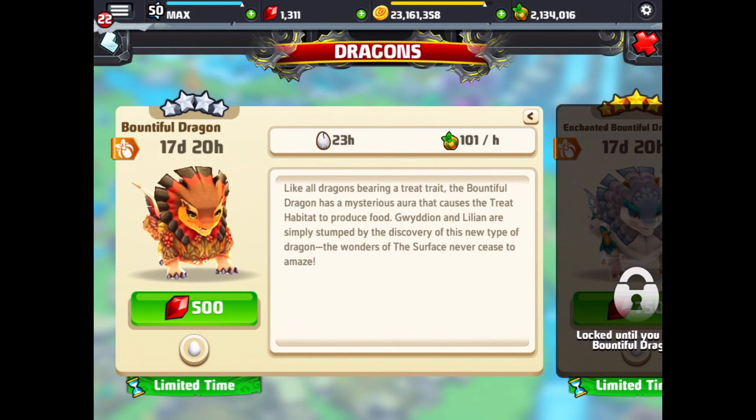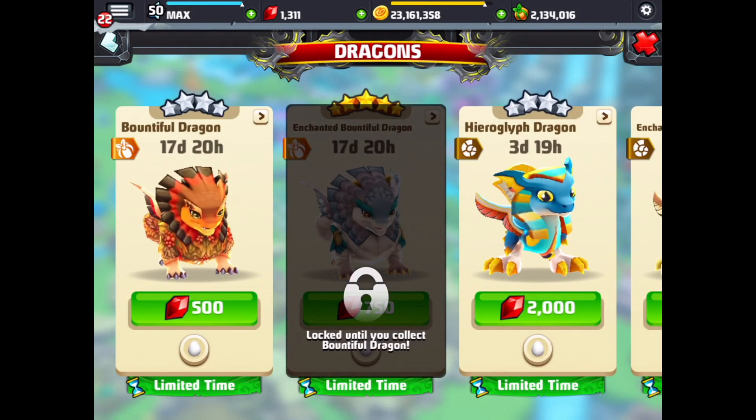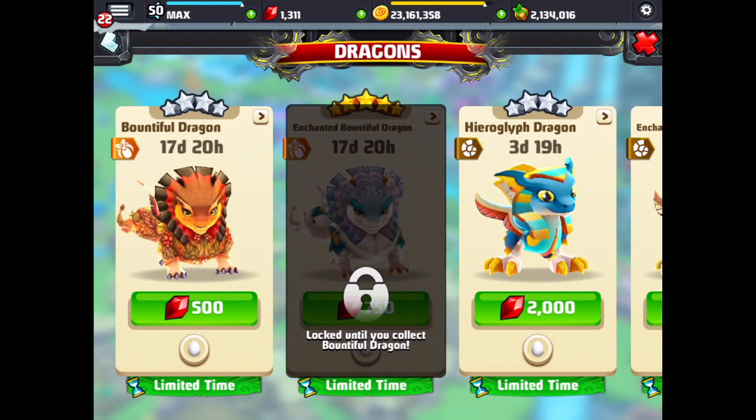I think it came out around the 22nd of November, just a few days ago. You can also get an Enchanted Bountiful Dragon, but you need to get the Bountiful first to unlock the Enchanted Bountiful Dragon.